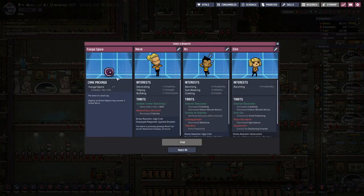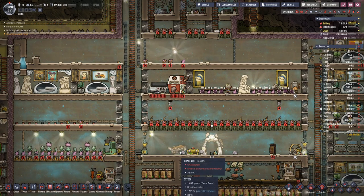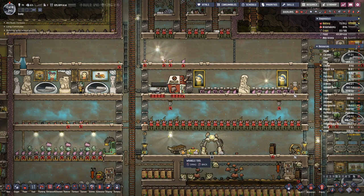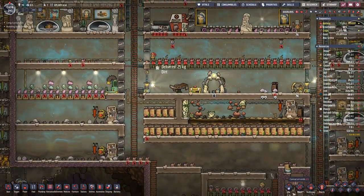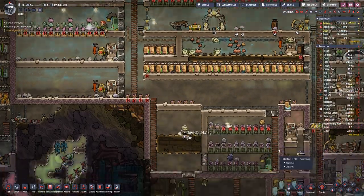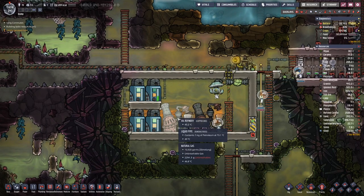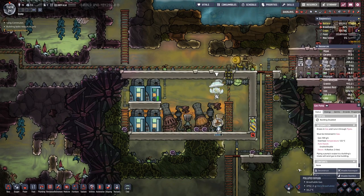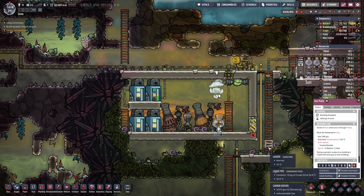We can see what we have here — fungal spore. We have enough, same here. We will capture these and put them in our farm. Nice, this is working, which means we can enable this building.